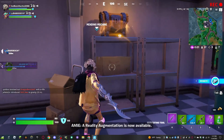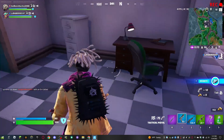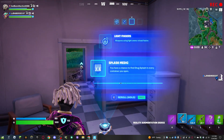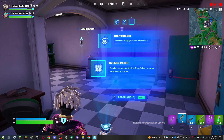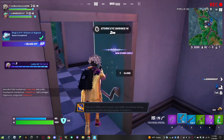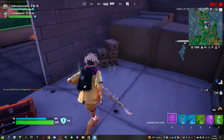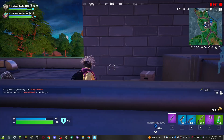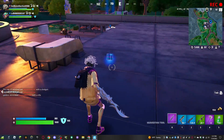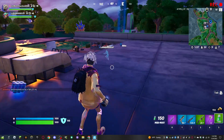I got a new upgrade - bow specialist. I'm re-rolling that tactical pistol, I don't want it. I got bush warrior: one of the perks that heals you when you're sitting in a bush. Are they trying to encourage bush camping? I'd be fine with that - if I'm at 10 HP it could heal you back to 100 health and 50 shields.